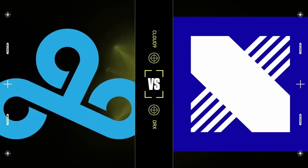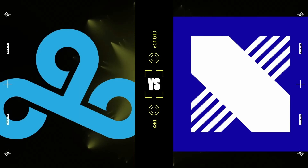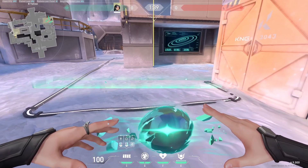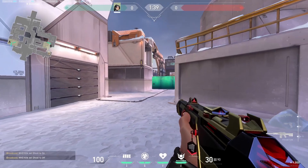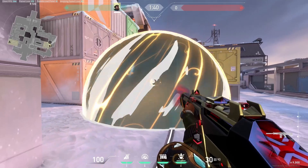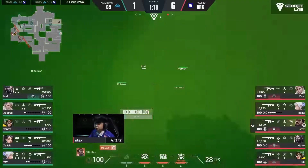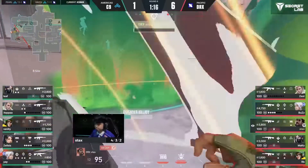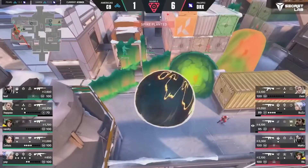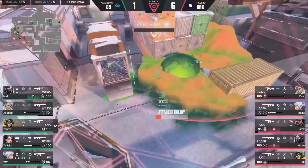Let's take a look at a team who used him absolutely superbly on Icebox, starting off with the comparison to the agent he replaces: Sage. Both agents have a skill to block oncoming fire — Barrier Orb for Sage and Cove for Harbour — which is super important for taking B site. But you'll find a lot more versatility in Harbour's Cove compared to the Barrier Orb. You're able to plant anywhere with relative safety, meaning more open plants, countering the common Sage Barrier-then-plant strategy.